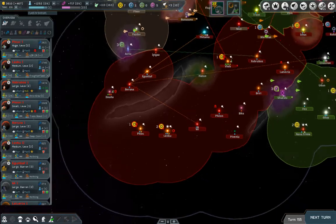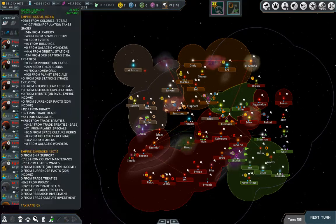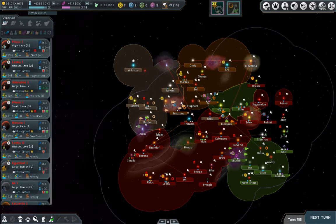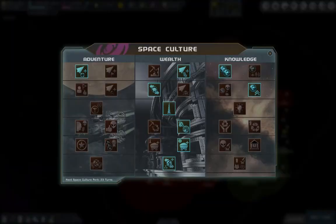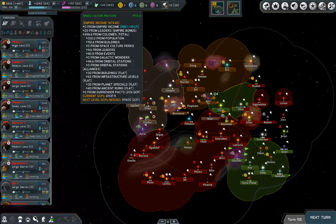Exploring ruins provides experience to all heroes in the fleet. If you win a battle they get experience; if you flee and survive you still get some consolation experience, again shared to all heroes. By blobbing them together you multiply the amount of experience you can get. Here on the colony list you can see the planets you have — in this case the homeworld I started with is a liquid planet special.